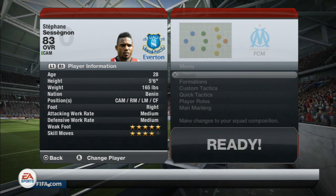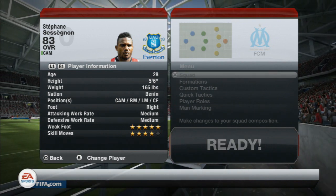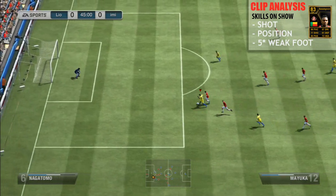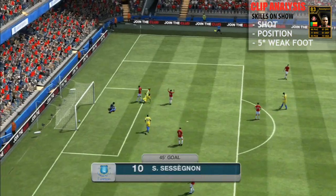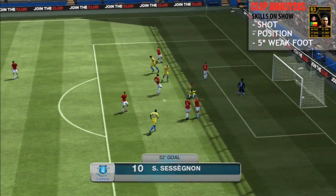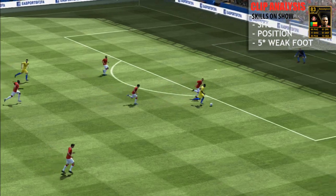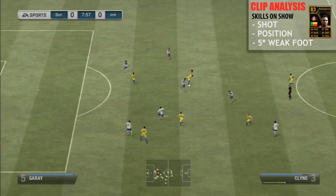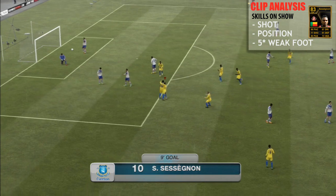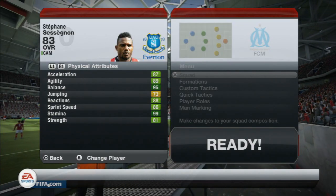The next key attributes: 5-star weak foot, 4-star skill moves. He is also quite a dinky player at 5 foot 6, so he can basically nip in and out. He has medium/medium work rate — I would rather have had medium or low defensive and medium or high attacking work rates. But look at this — this was a weak foot finish, a bit of a tap-in, but it's about positioning. I played him at CAM initially but switched him up to a striker. No problem at all on his weak foot — pretty much as good as his main foot. I would play him as a CAM for about half the match and then switch him to striker, and I must admit he plays better as a striker than as a centre attacking mid.